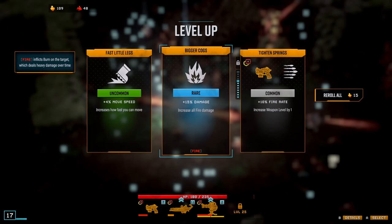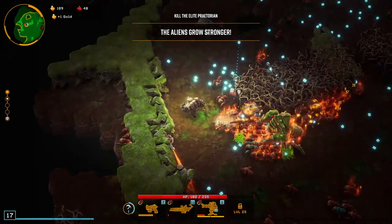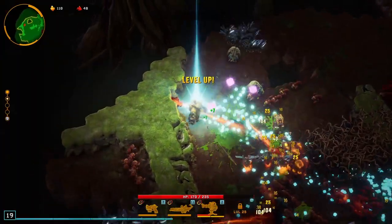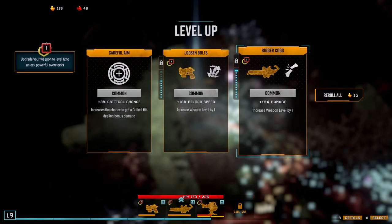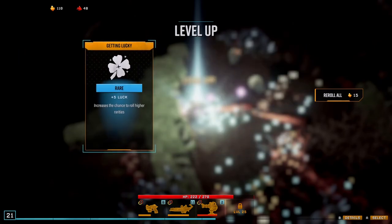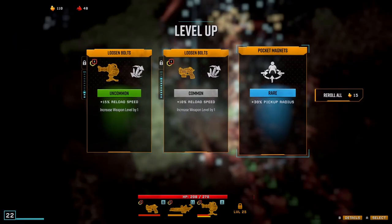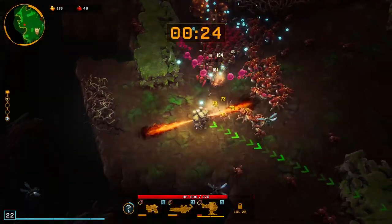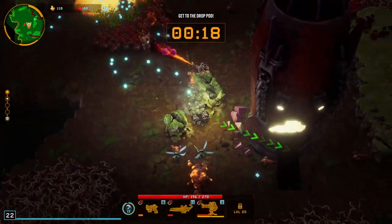Threat level increasing. All fire damage is good. I'll take a magnet. Killed the boss. Status effect damage - yes. We'll have more damage on that. 35 max HP. Five luck - very nice. Get there before the timer runs out, the drop pod is not going to hang around. 15% reload speed on that. Got quite a bit of golden nitro on that one, so that's quite nice.